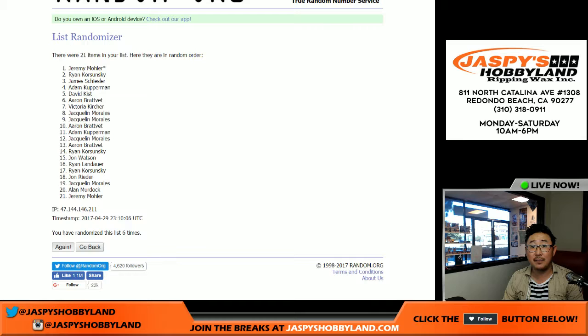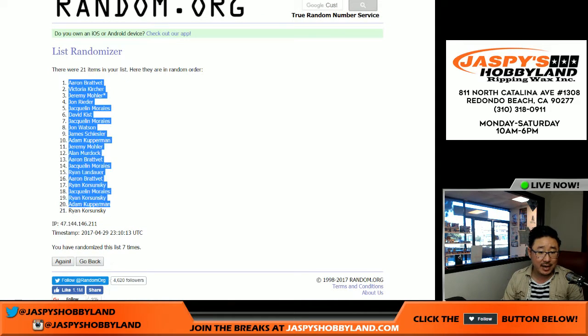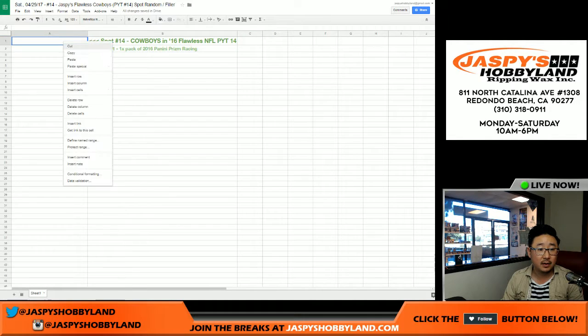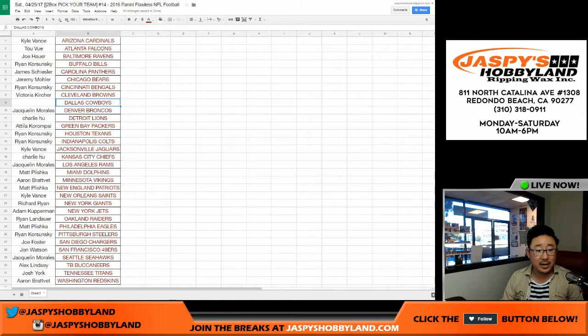Name on top: Aaron Chunk B. Congrats — after seven times on the randomizer, you have the Cowboys. There it is, there's Aaron right into that Cowboys spot.